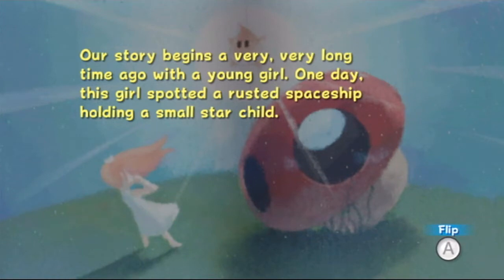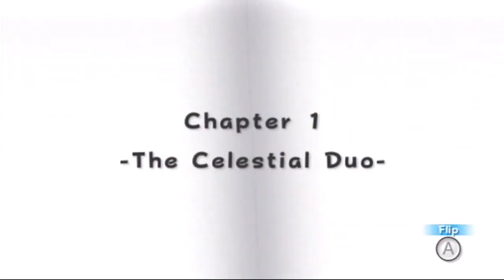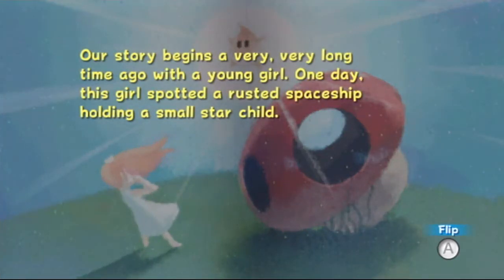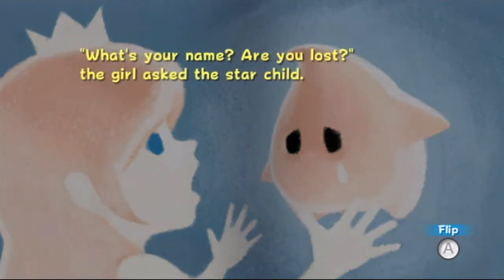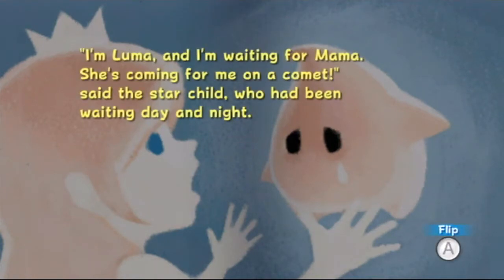Okay, our story begins a very, very long time ago with a young girl. One day, this girl spotted a rusted starship holding a small star child. 'What's your name? Are you lost?' said the girl to the star child. 'I'm Luma, and I'm waiting for mama. She's coming for me on a comet,' said the star child, who had begun waiting day and night. Aww.